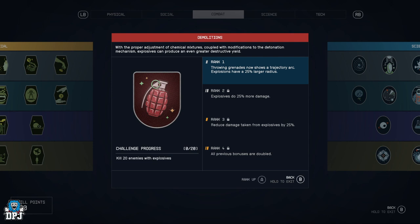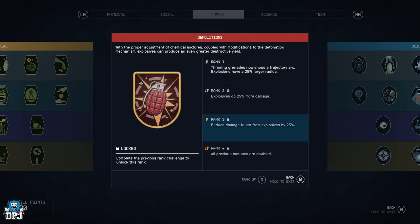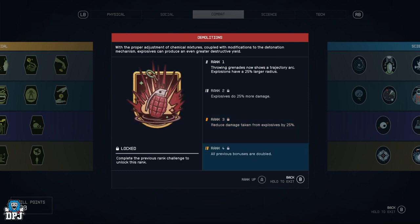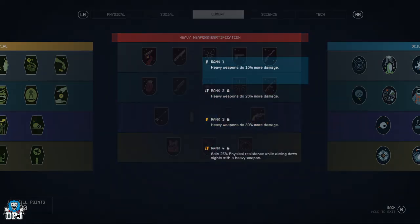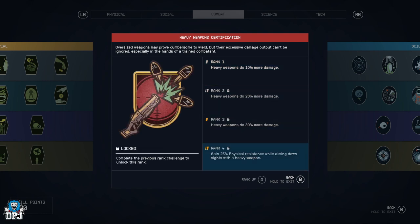Demolitions — allows an arc to show when throwing grenades, explosions have a 25% larger radius and do 25% more damage, you take 25% less explosive damage, and then all previous bonuses are doubled. If you're getting in there blowing things up, that's going to be damn cool.